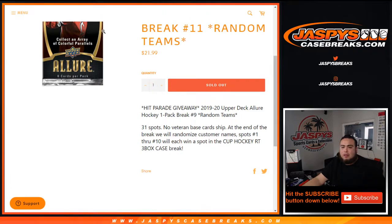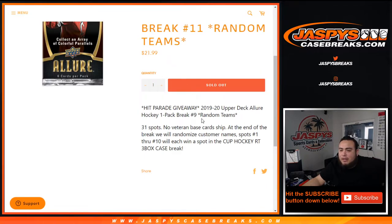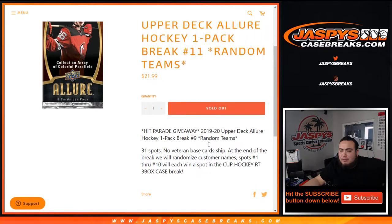The way this works is first we'll randomize the customer names and teams, distribute the hits out of the one pack of Allure, and at the end of the break we'll randomize all 31 customer names again in a separate dice for the randomizer. The top 10 out of 31 get a spot in the Cub Hockey Random Team break.